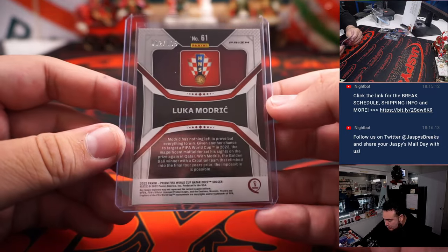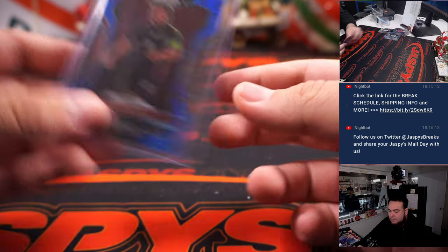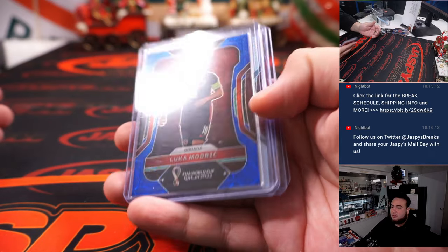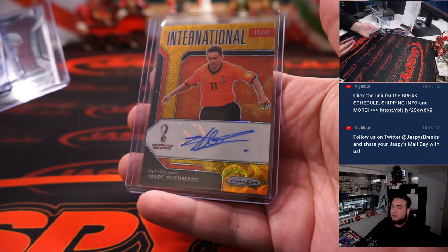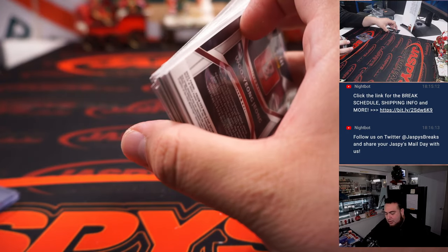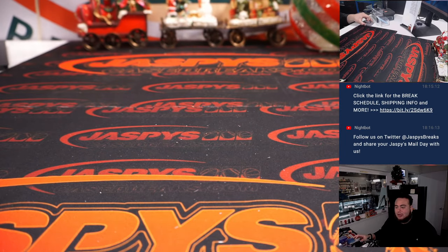And that is a two out of 135. Alright guys, there you go — just like that, quick little break. Managed to get a zebra and a gold. Number six is coming up next and then I'll post up number seven and eight on the website — jaspyscasebreaks.com, guys. Thanks!